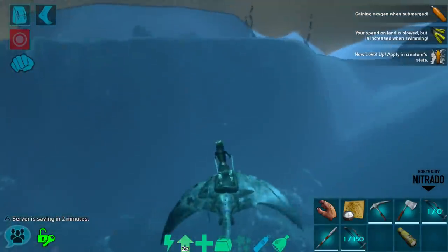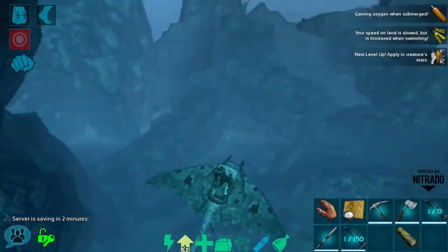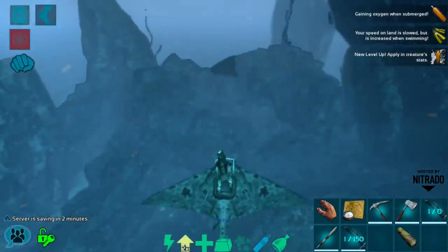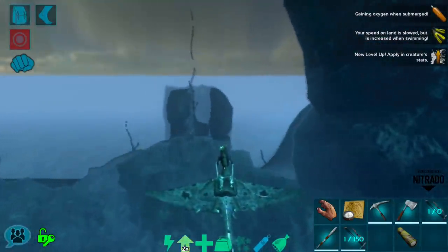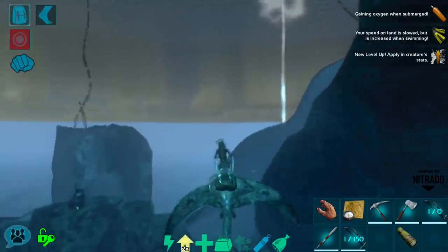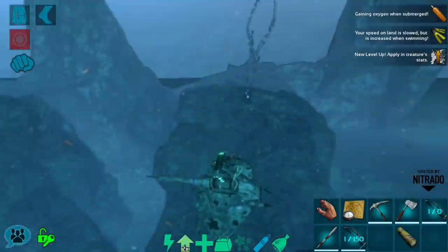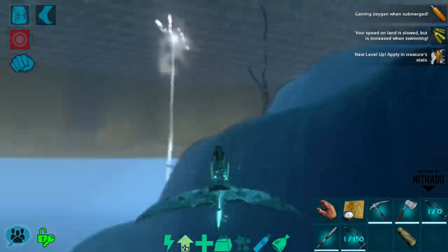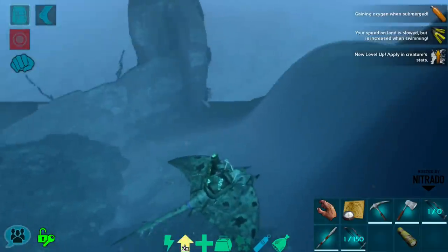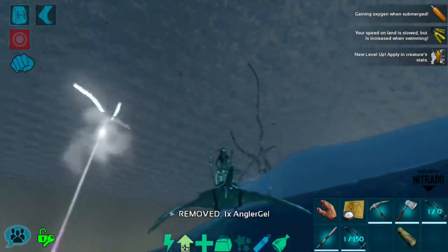My biggest fear is that we'll run into a wild tusso out here, which would be quite bad because it would kill us and I would lose all of these saddles. Hopefully we'll be able to get into shallow enough water that it can't grab us. Luckily tusos are pretty rare at this point. Those are eels over there - I'd also rather not run into eels.